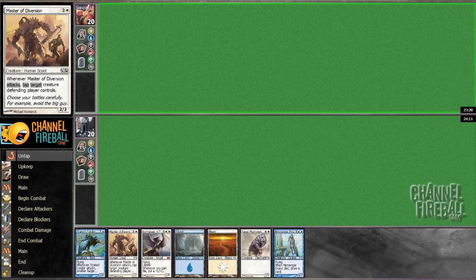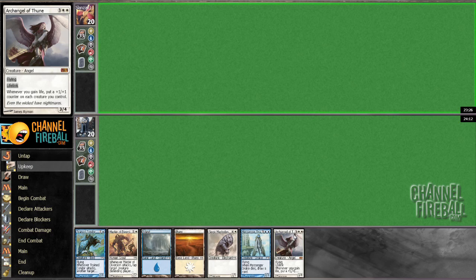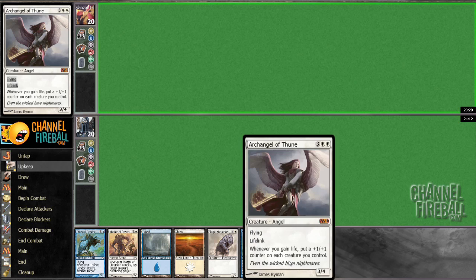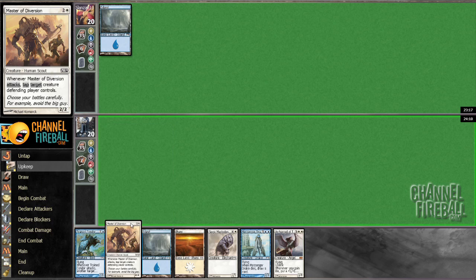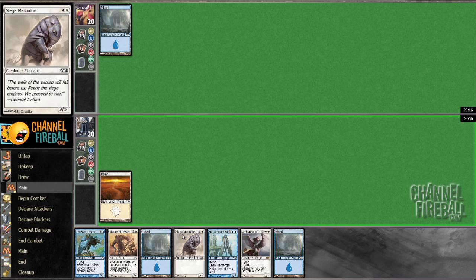All right, welcome back to round two. We're going to keep the hand for a couple reasons that don't involve the five-drops — well, one of them does. Number one, we're on the draw, which helps. Number two, we have Archangel Thune, best card in the deck by far. Number three, we have the combo of Trained Condor plus Master Diversion, which is very strong, and we only need one more land to get there.